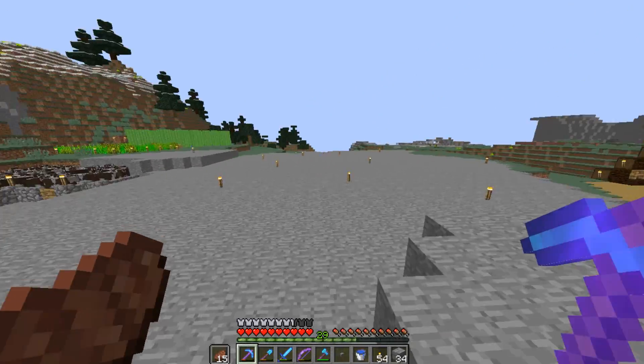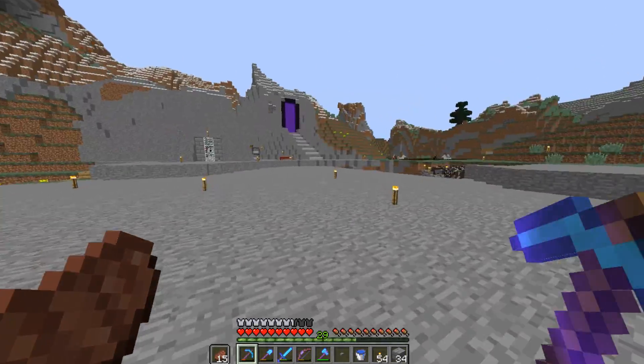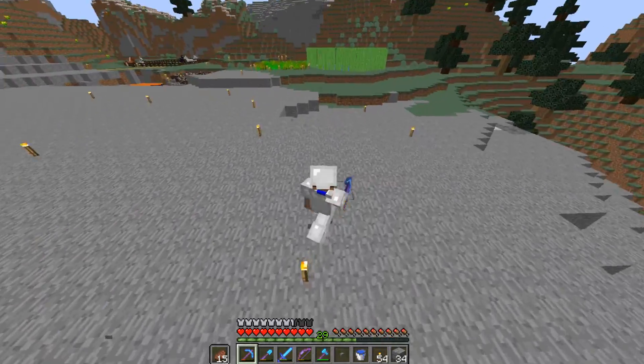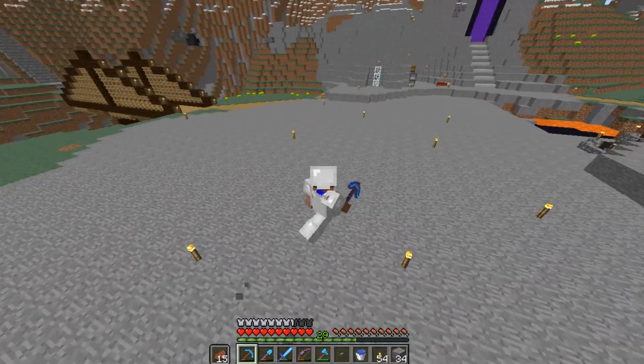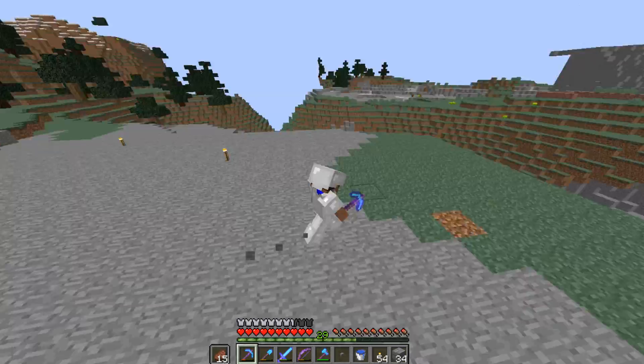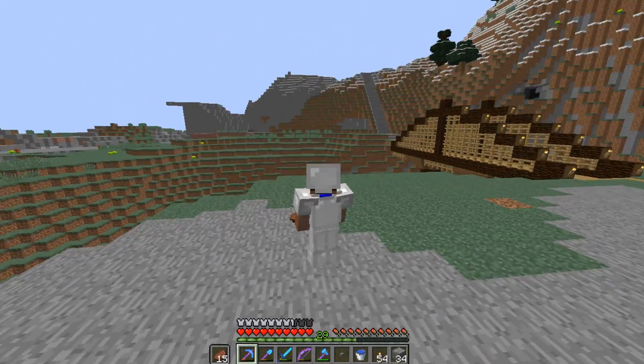Welcome back everyone to another episode on Pocket SMP. You might notice the terrain is slightly different — I flattened this area quite a bit. It's mainly just stone and grass now. I might build something over here, I'm not really sure. I don't really have plans for this area.